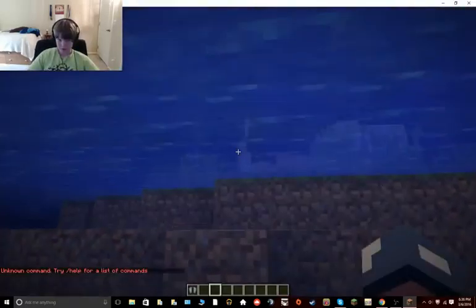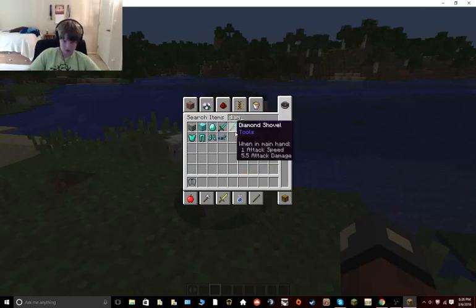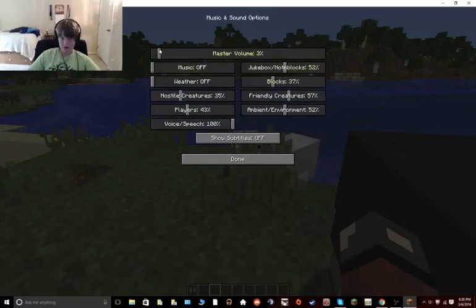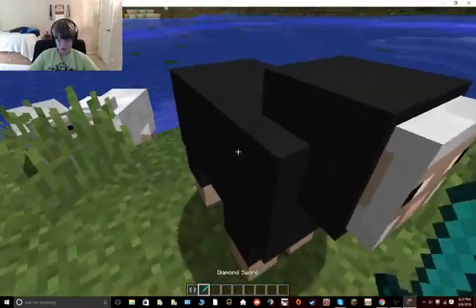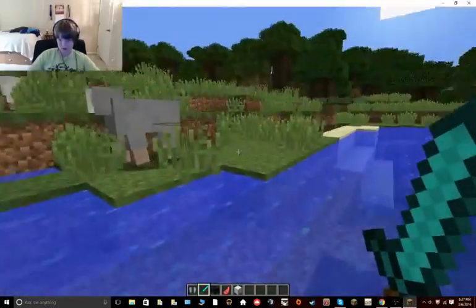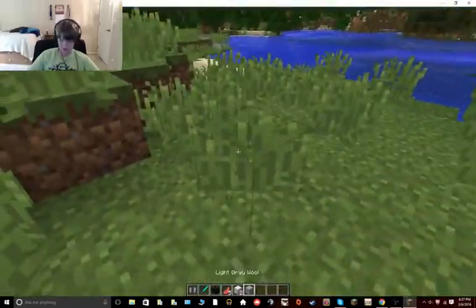Okay, so first what you want to do — let's just kill these sheep. We're making a cabin side home. Hopefully we could build it right around here. Sensitivity's a little weird. I don't really like having low sensitivity.